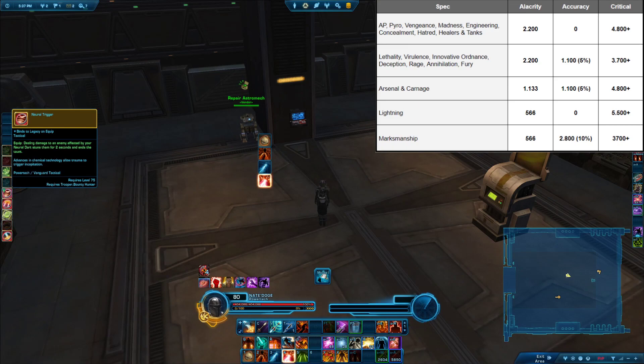Lethality and Virulence are interesting. They obviously do a lot of dot damage, but the key ability for Lethality is Toxic Blast, which makes your dots deal more damage, and that's actually a white damage attack. So it can get defended against and you can miss it, which is really annoying — you lose a lot of damage. So you want to run 5% accuracy on Lethality, just to make sure that doesn't happen and ruin your nice dot spreads. Similar thing is true for Virulence. On Virulence, a lot of your damage comes from Cull. Cull is a white damage attack which triggers your dots, so if you miss the Cull, you will not get the additional dot ticks. That's why I also recommend to run 5% accuracy on Virulence.